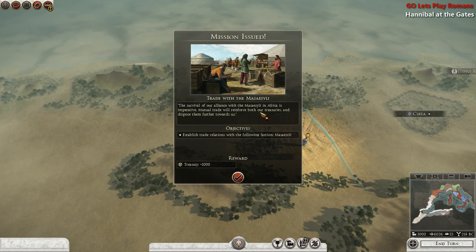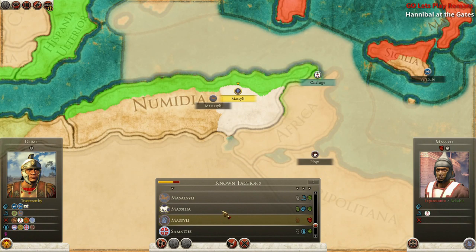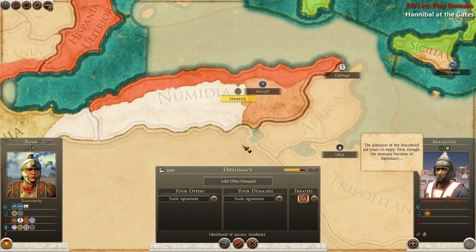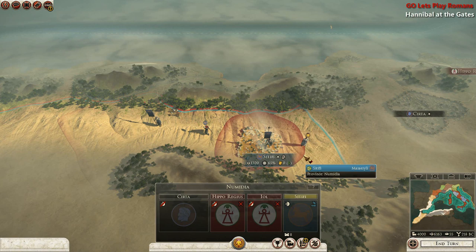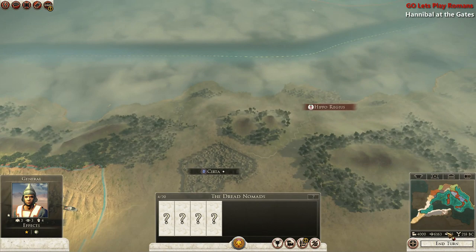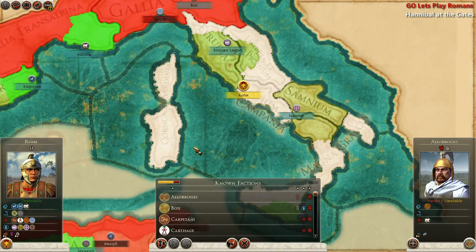There's also a trade mission with the Massali — mutual trade will reinforce both our treasuries. Let's find them on the map. There we go, Massali. Can we get a trading agreement? Yes! That worked out easily. Now we are trading with Massali — very nice. We got an extra thousand denarii there, so we're at four thousand now. Absolutely amazing.